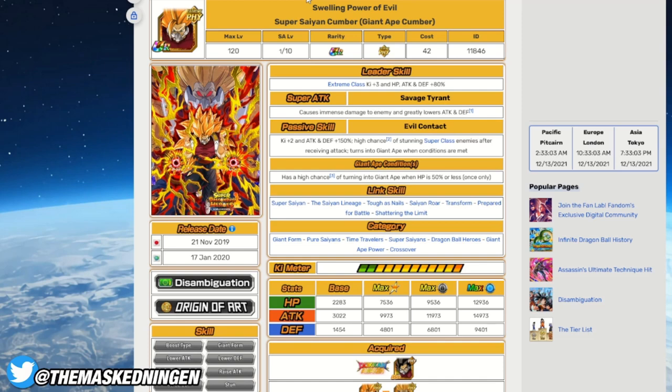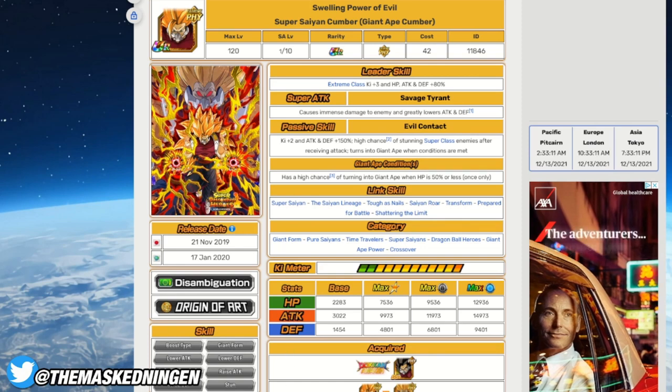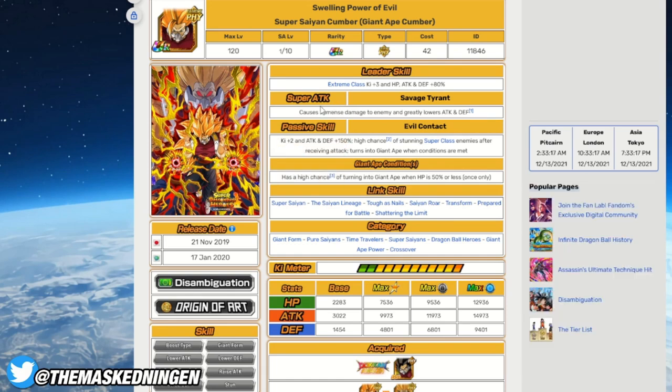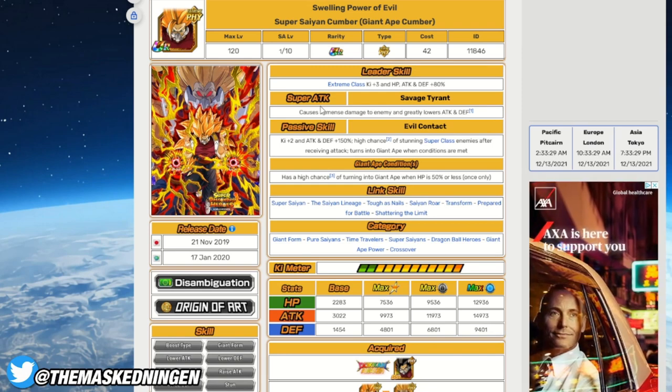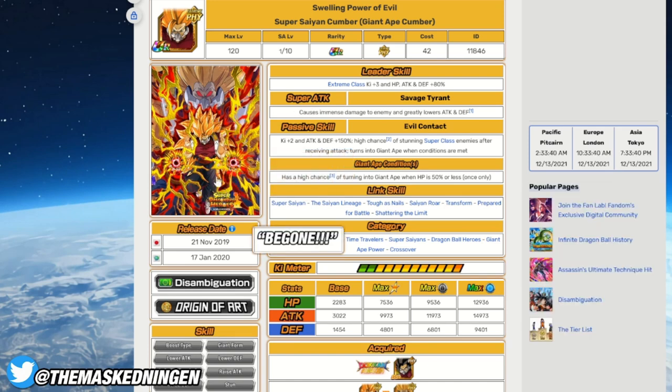Of course there's the flip side where you put him in slot one and his passive doesn't go off at all, and he gets absolutely destroyed by multiple attacks including super attacks — that's the way Super Battle Road goes sometimes. Cumber is definitely a solid option, but if you're a newer player you're obviously not going to have him, because he was not featured on the Heroes banner. Across the main banner and the EZA banner I probably did over 1,500 stones and didn't pull any extra copies of him. So it's very likely newer players don't have him at all, but he can be very, very useful.